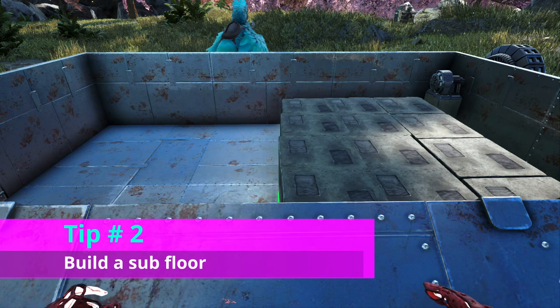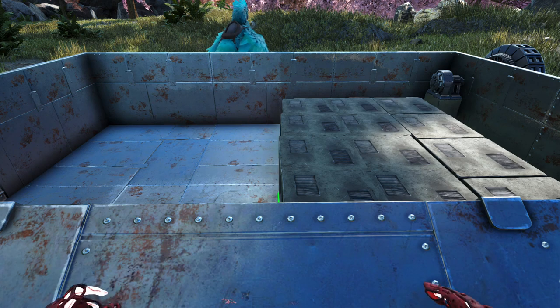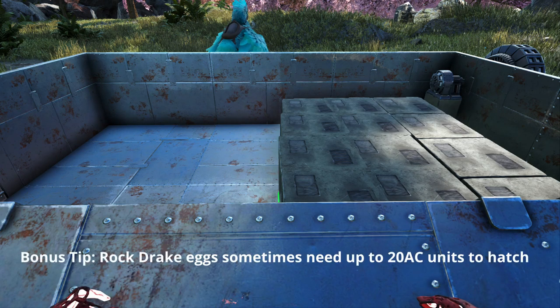Tip number two is to build a subfloor. By this, I mean placing all of your electrical and air conditioning components on a layer on the ground, and then covering it with a layer of metal ceiling. This will stop all of your electrical and air conditioning units from getting damaged, and you won't need to constantly repair them.